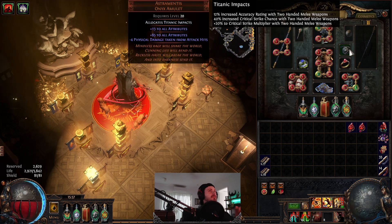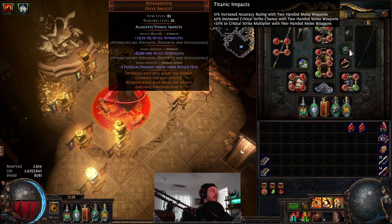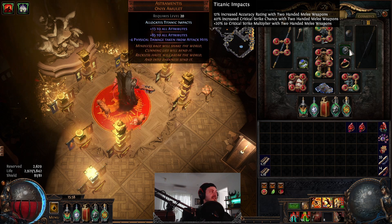The other key item you're going to need is an Astromentus. This is going to give you flat all attributes, so it deals with your Intelligence and Dexterity, but it's also going to give you that increase you need to strength as well. Mine is not a high roll - I need Divine Orbs to drop - but it's still not too bad.